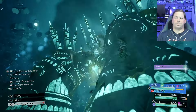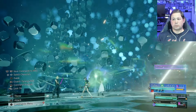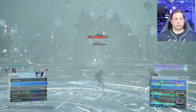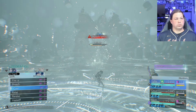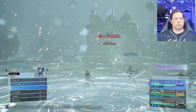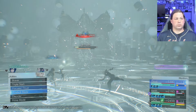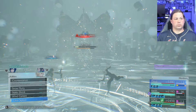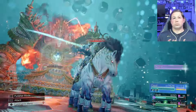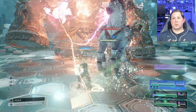Odin does reemerge right after Divine Judgment, and I'm ready to greet him properly with a level 3 limit immediately. That Firaga took Alexander's health low enough that he was killed in the crossfire of that limit. I now have Odin one-on-one, fully buffed and fully re-raised — it's amazing how much easier Odin is when you're one-on-one and prepared.